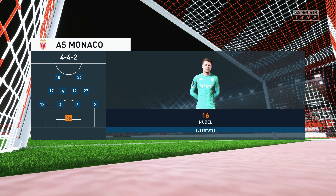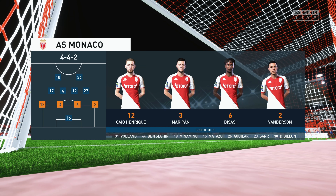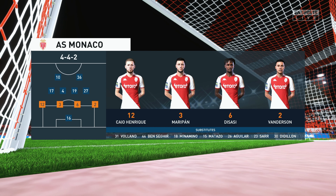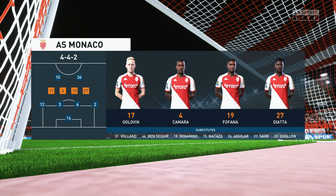Let's have a look at the Monaco starting lineup. A 4-4-2 is a good formation if it's played well — it covers most of the bases defensively, and if you can rotate your positions when you regain possession you can also be fluid in attack. Let's hope we see that today.